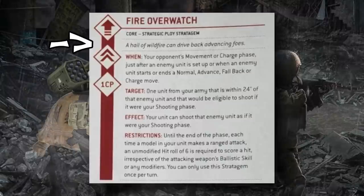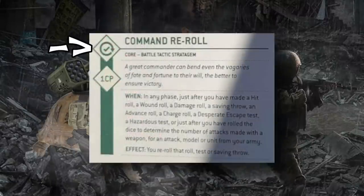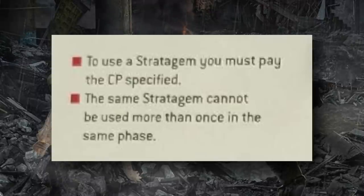You'll also see timing icons corresponding to the phase in which the stratagem is used. The checkmark with a circle is 'used at any time.' The star or iron halo is the command phase. The upward arrow is the movement phase. The reticule is the shooting phase. The two upward chevrons is the charge phase. The two crossed hammers is the fight phase. This color and phase icon system is useful for keeping track of which stratagems apply at a specific time — for example, in your opponent's fight phase, just look for red crossed-hammer stratagems.